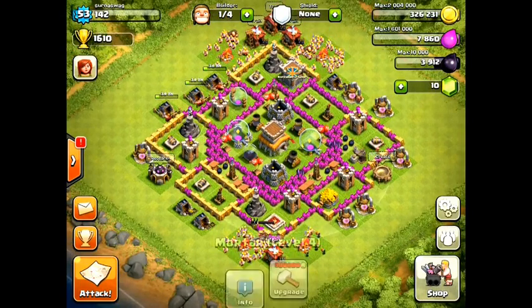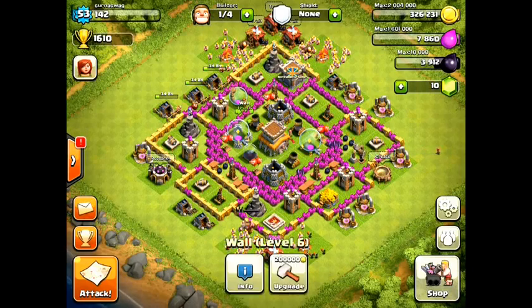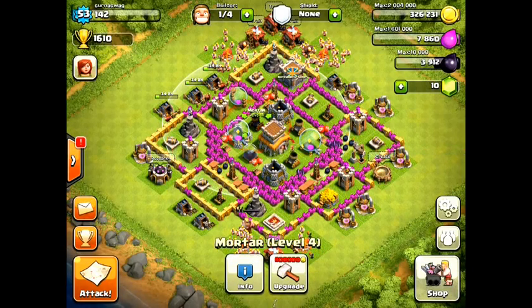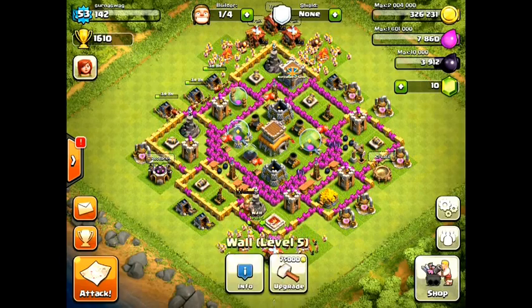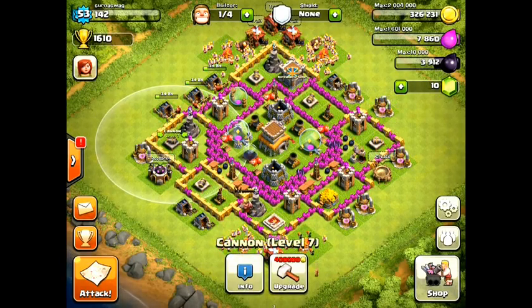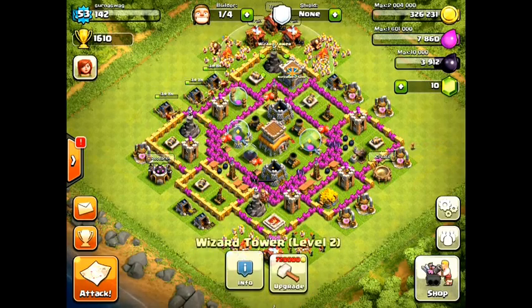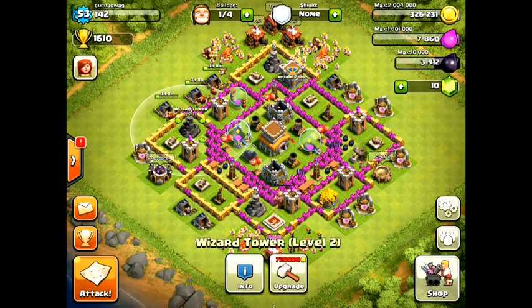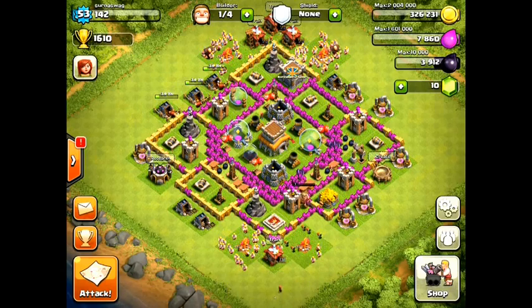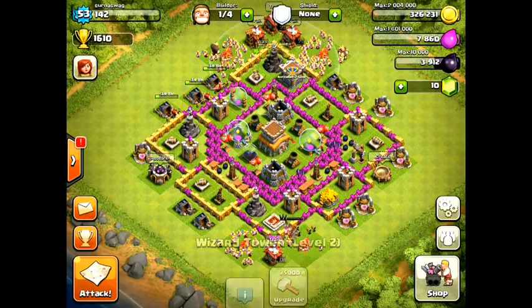I've got three mortars in the middle, which cover basically all areas of the map with mortar splash damage. I also have four little triangle sections full of defenses. I really like it because you have wizard towers positioned around them, meaning you're going to get splash damage from any direction. So if someone puts a bunch of archers down in one area, the wizard tower is going to take them out with splash damage.